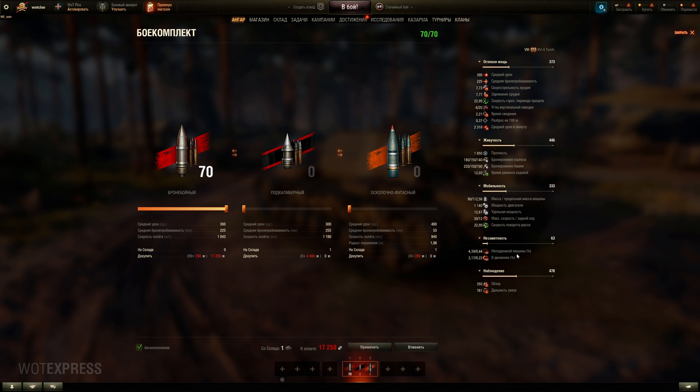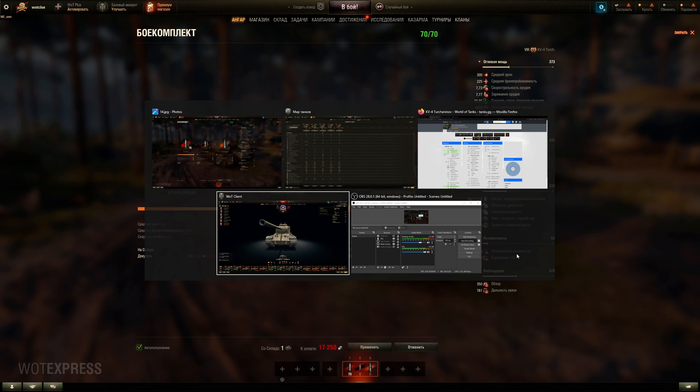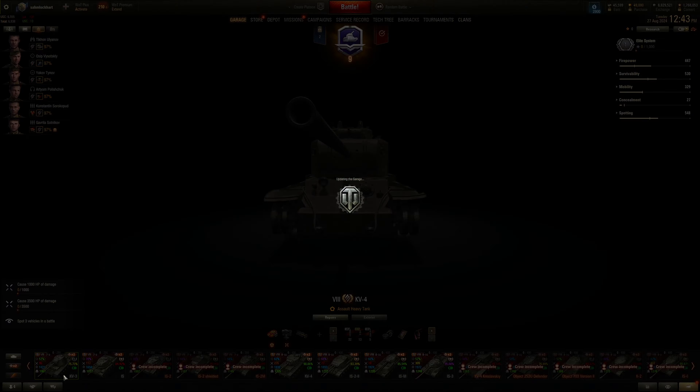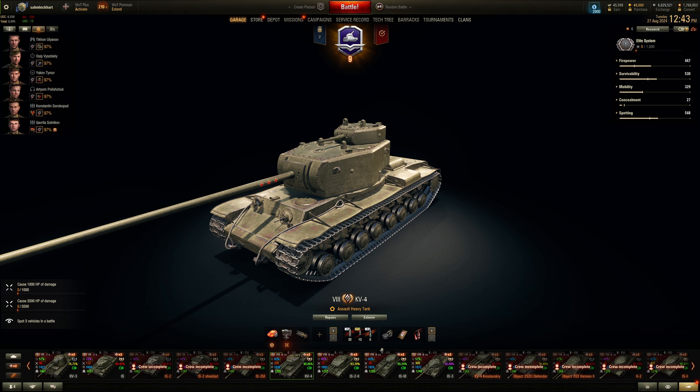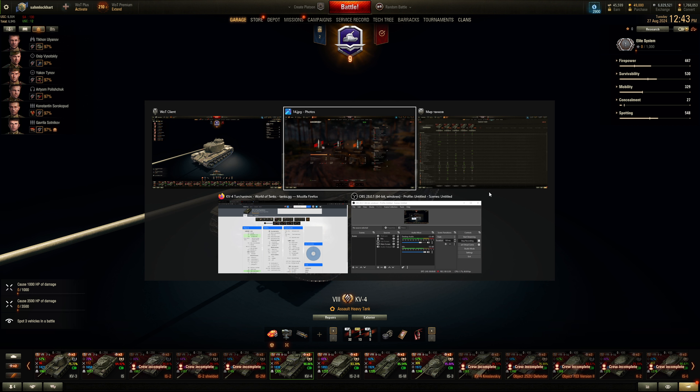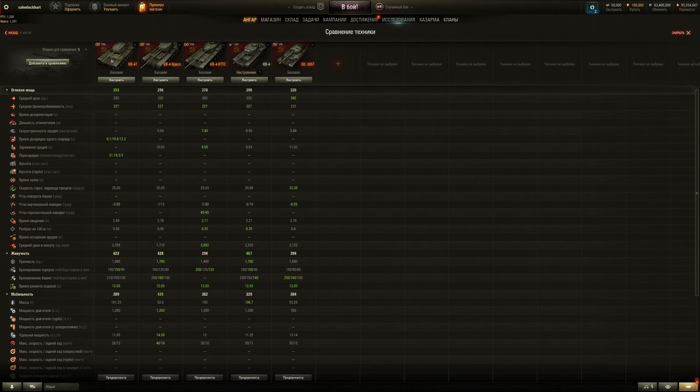So collect all the KV-4s — this one is basically a KV-3 at tier 8. It's like a slightly different turret. The KV-4 tech tree tank has been buffed, but I still think it's underappreciated as a heavy tank — decent if it's top tier, but everybody just spams gold shells.